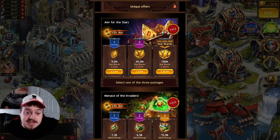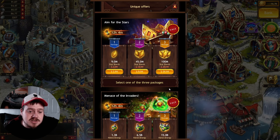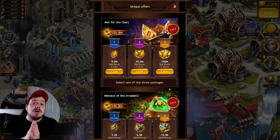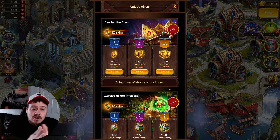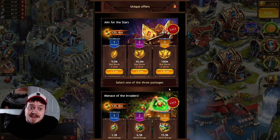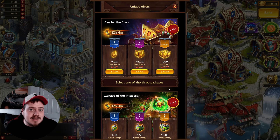We're just going to quickly look through. For example, you could get 100 million star shards for $30 at the moment, which is decent — I can't say that's too bad. So if you are in need of star shards, that could be good. I will point out that the 24/7 shop can be different for everybody, so you might not have the exact same offers as me.